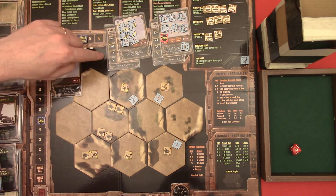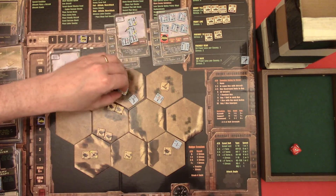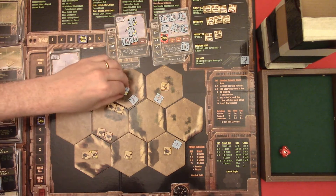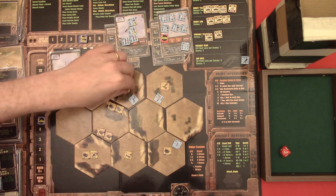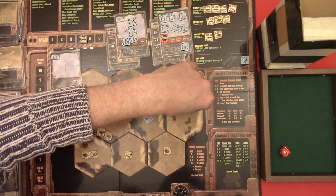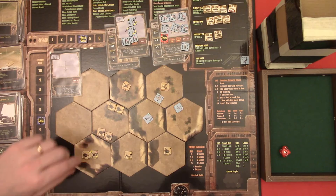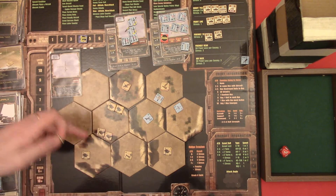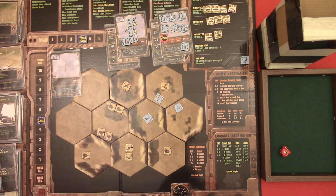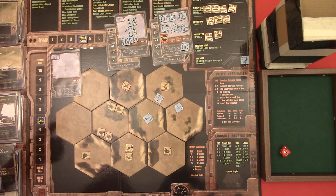Gator is going to fire at that helicopter, with the plus one. I'm not gonna risk it - I'm gonna fire two. I'll miss on one, but still worth it. Gator is moving here to hover, and the drone here. Then the enemy attacks and they can't see us and can't fire upon us. But the helicopter is gonna move towards that one - I think this route is the closest one - but he can't see Gator because of the ridge. And can't fire upon the drone either. So we advance the loyalty counter.